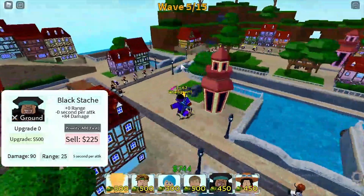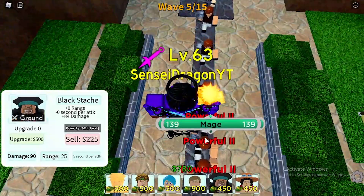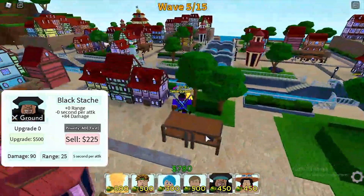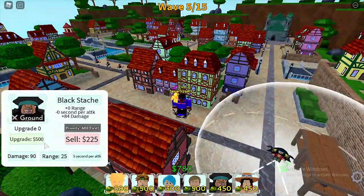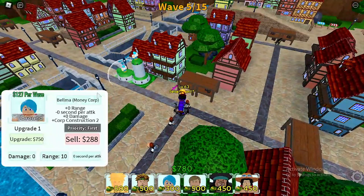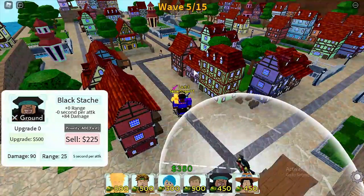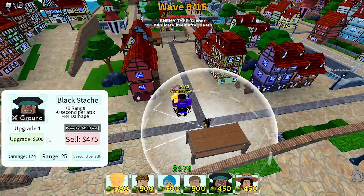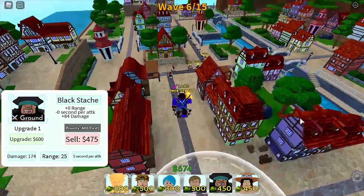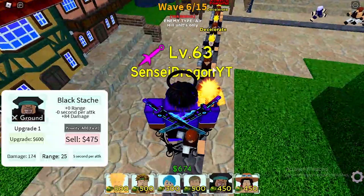This is wave five right now and the powerful tier-two units are starting to come in. Your units need to be upgraded twice to even attack these enemies. This is where Blackbeard comes in — it takes 500 to upgrade for the first time. Let me get another bomb upgrade to keep up with cash going into the next wave. When you upgrade Blackbeard, yes he gets a big damage boost, but look how cheap it is: 500 to upgrade once and 600 to upgrade again.